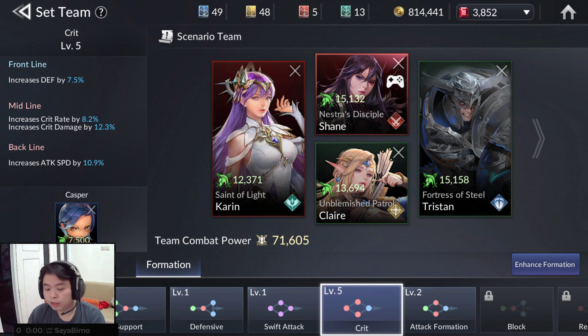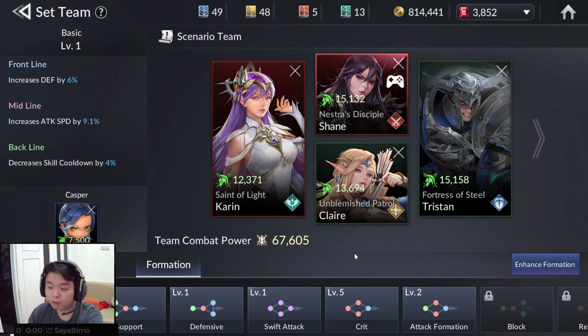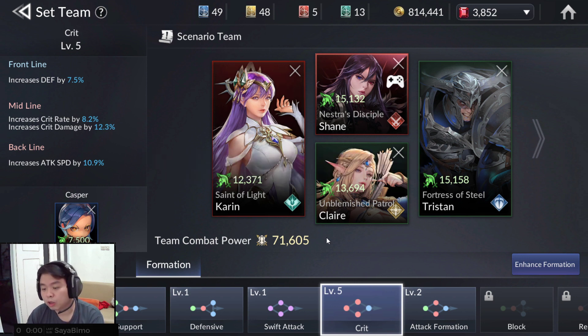If you take a look and we choose level 1 here, our TP — our combat power — will go down by about 4000. So it's important to upgrade our formation level.